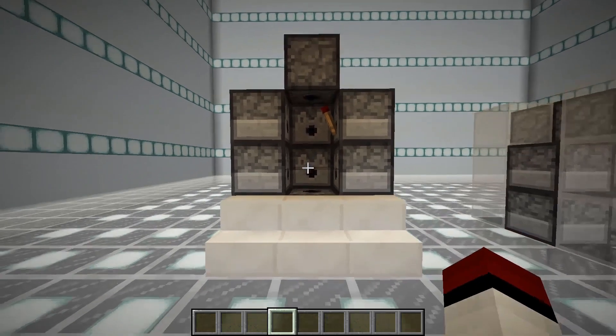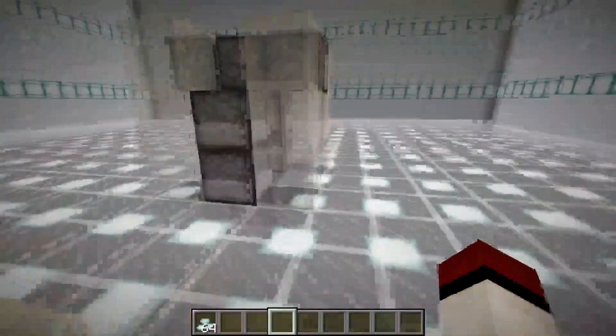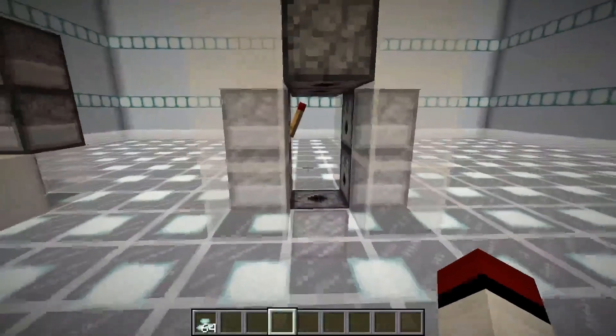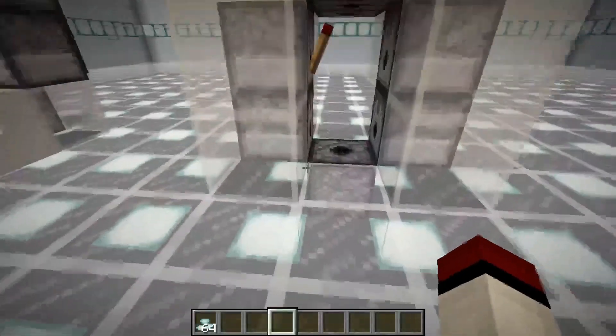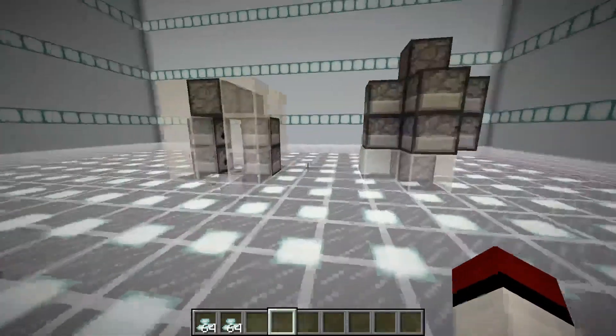I'll just show you both of them. So what you do is you just walk into this, you get the 64 items, nice and tidy and then you walk out. And in the walk-through one, you can just put them side by side and just do something like this, get the 64 items and walk away.